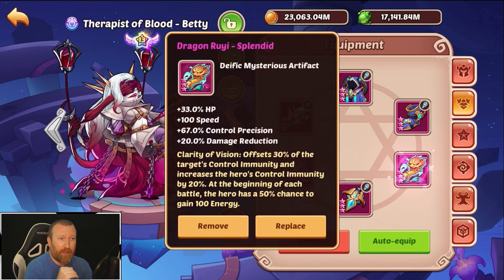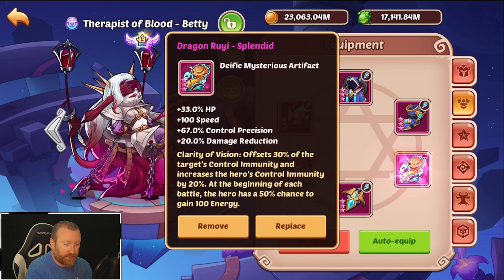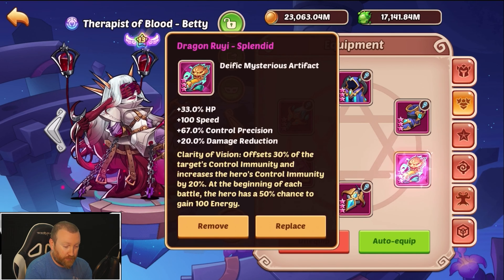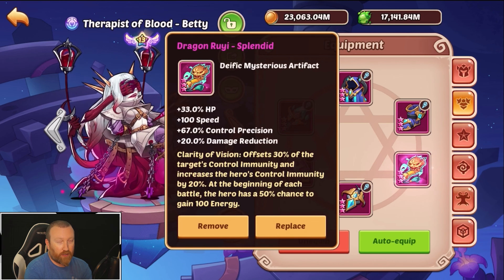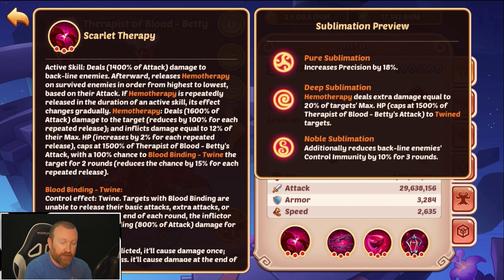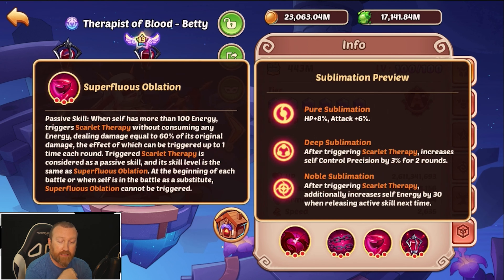So this becomes a very control and defensive artifact — that additional damage reduction is pretty sweet. On top of that, at Splendid, Clarity of Vision offsets 30% of the target's control immunity and increases the hero's control immunity by 20%, which is pretty cool. At the beginning of each battle the hero has a 50% chance to gain 100 energy, and the big question a lot of us have is: does that trigger Superfluous Ablation, aka Scarlet Therapy, at the beginning of battle? The description says 'at the beginning of each battle, or when self is in the battle as a substitution, this can't be triggered.'